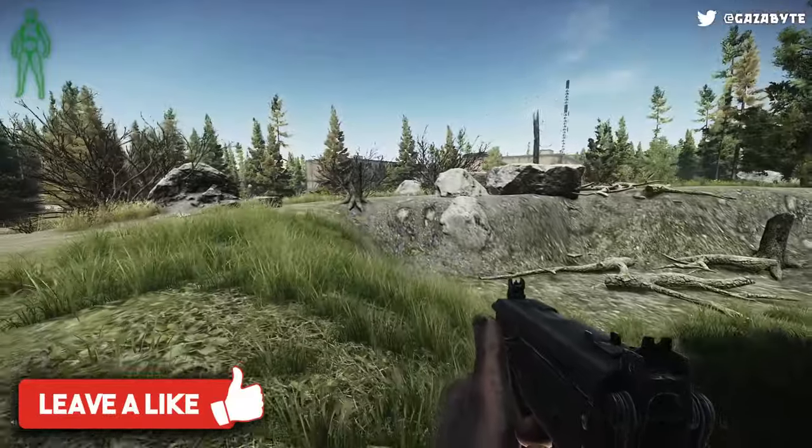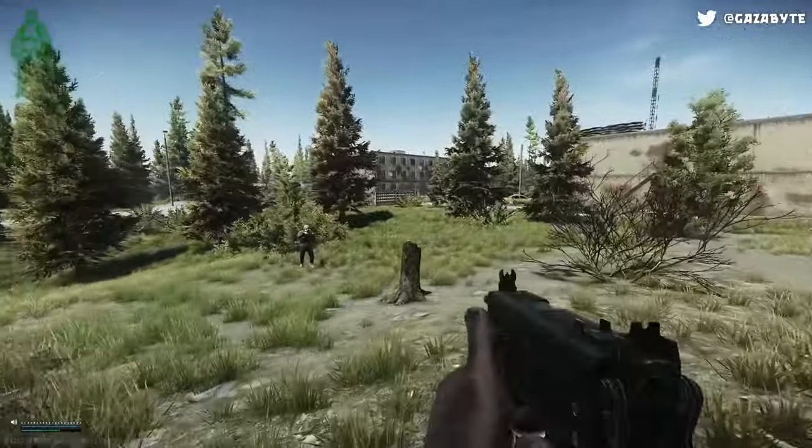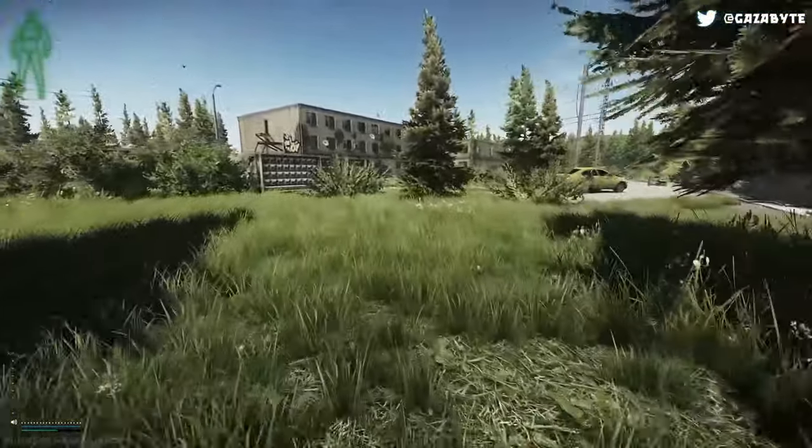The next best place to check is a safe. This is similar to gold spawns as you'll commonly find gold spawns as well as barter items and streamer items in here. Your best bet once again is a lot of Shoreline rooms as well as dorms on Customs.